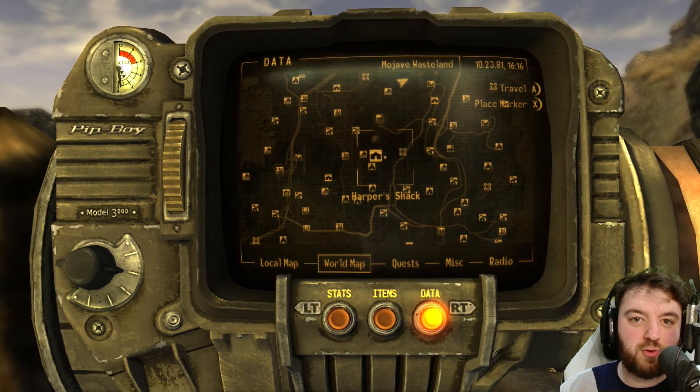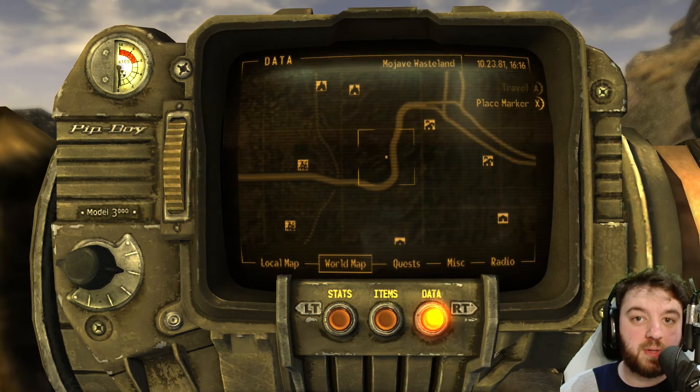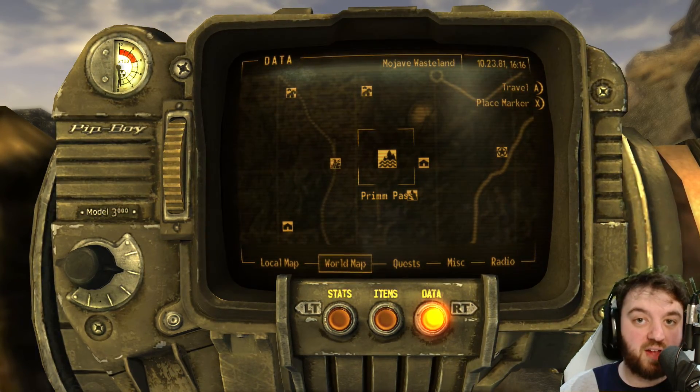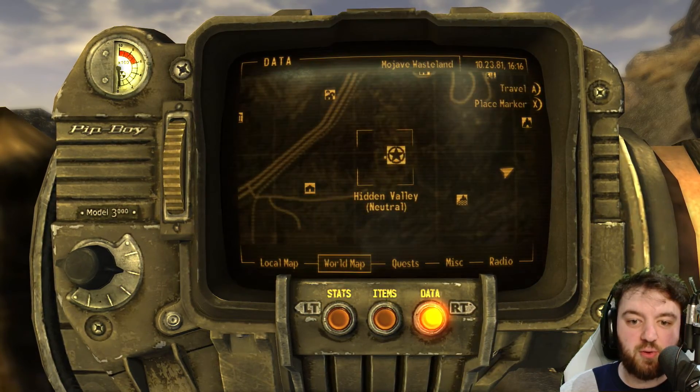Standard New Vegas playthroughs normally direct you down to Nipton. From there you will be able to reach Novak. However, you could also take Prim Pass, which involves a Blind Deathclaw. What if I told you there was yet another route?